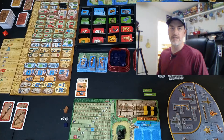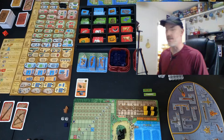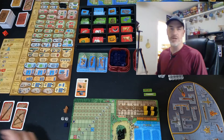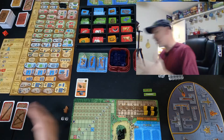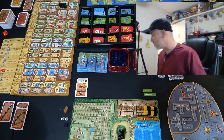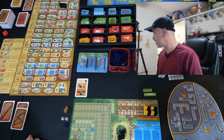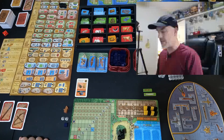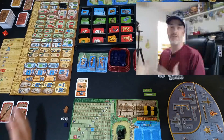Good morning or afternoon, and welcome back to Unraveled Game Thoughts. Today I have A Feast for Odin. We're comparing the solo version of the game, and currently what you see laid out here is the solo version — I have the six-round side of the board here. I'm not doing a full playthrough, but just comparing this with the other solo games we've looked at thus far.